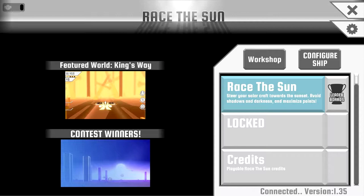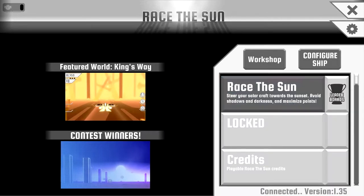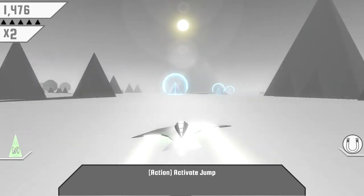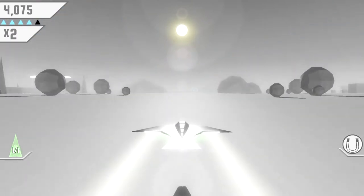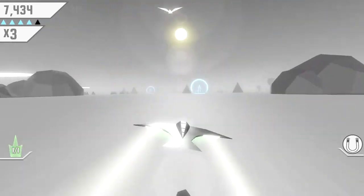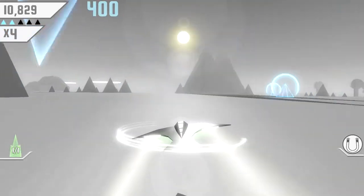Should I show off anything? Probably not. You can configure your ship a bit — I'll show you that later. So let's go ahead and just get into the gameplay. The best way to demo this game is to show you guys exactly the gameplay. Here's the game, Race the Sun — beautiful game. Your objective is to race the sun because you are a ship powered by solar power.